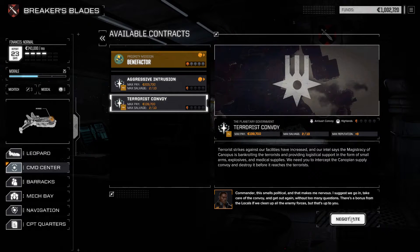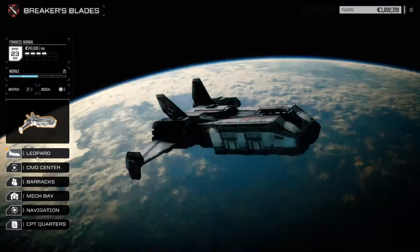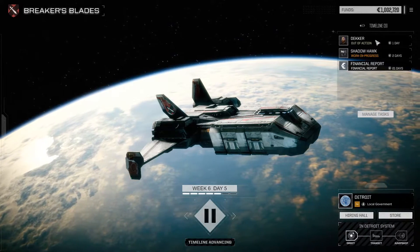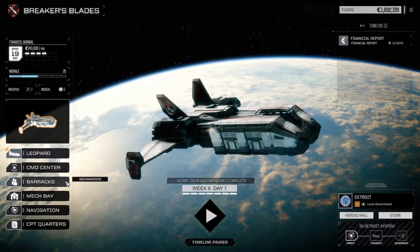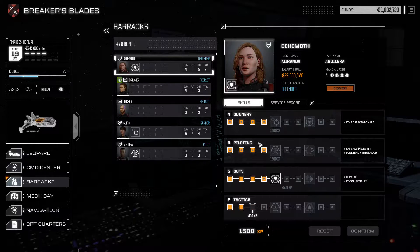We need you to intercept the Canopian supply convoy and destroy it before it reaches the terrorists. Well, we're here anyway. The Shadowhawk is under repairs, so let's quickly wait for the Shadowhawk repairs to be completed. Technically Decker's going to be back by then.